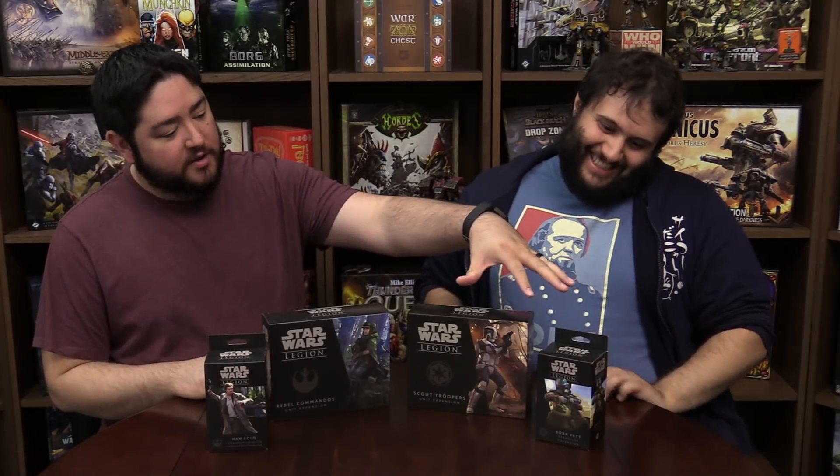So over here we've got Boba Fett, which is a new operative — it's a new class of troops, the first one not in the core rules. Scout Troopers, which are a unit type — they're Special Forces. We've got the Rebel Commandos, which are another unit, kind of their rebel counterpart. And we've got Han Solo, which is a commander expansion. Yeah, man, he does shoot first. He definitely shoots first. That is his thing.